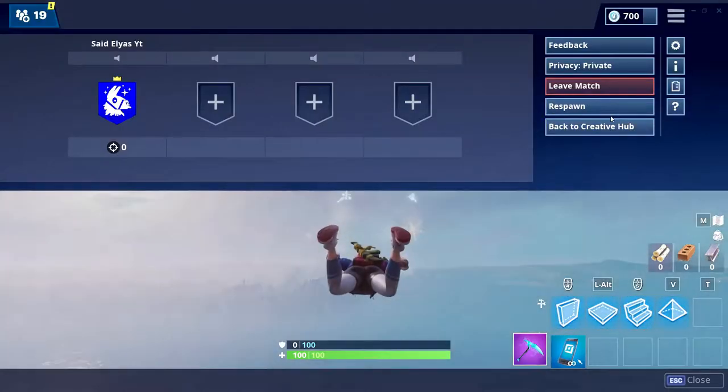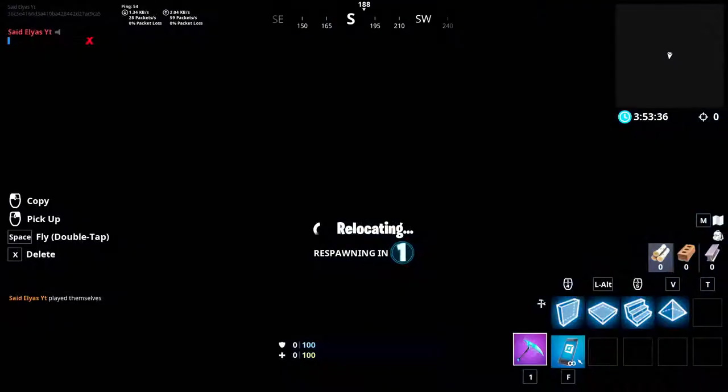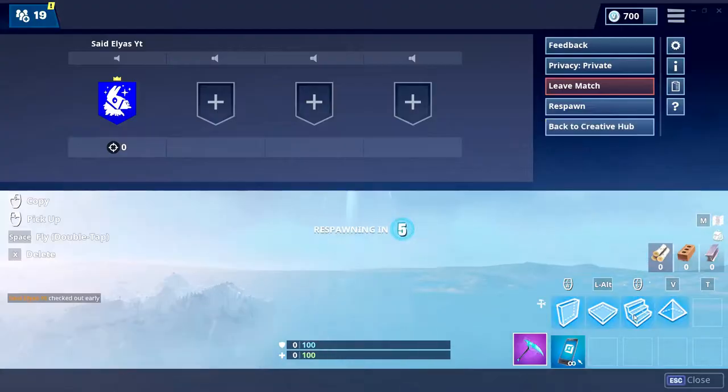So once you hit the barrier on top of the map, then you have to click on fly — like double space, like double jump — and then you're gonna be flying. Just auto run or keep going towards the Fortnite island and you're gonna be in there and do whatever you want for the rest of the game.